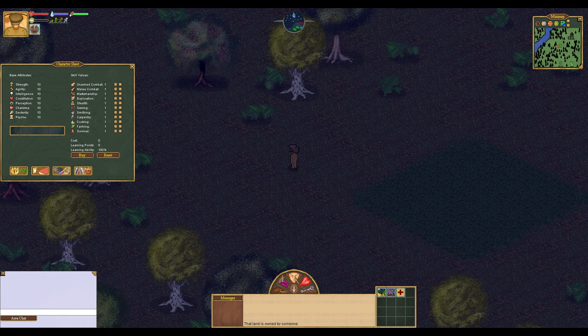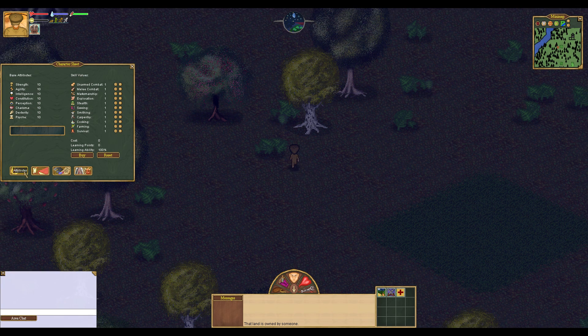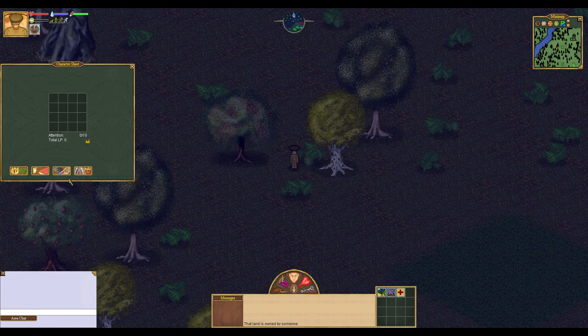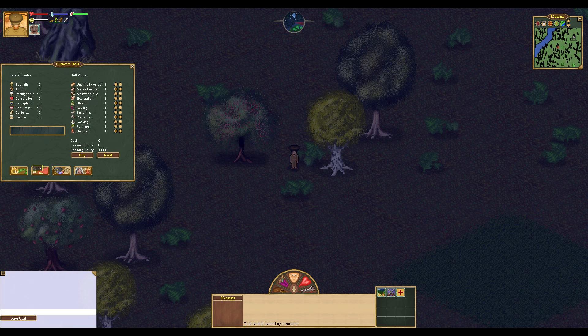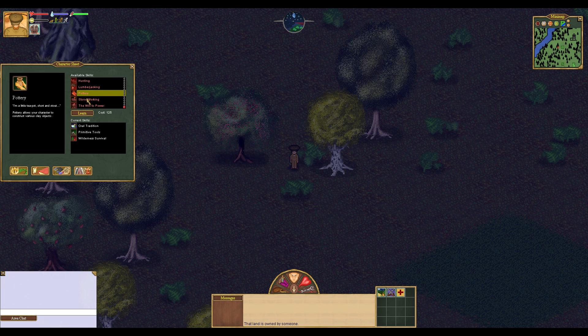So we want to gain experience points. We're going to open up our character sheet. We have a 10 in every single base attribute and a 1 in every skill, which means we are unskilled at everything — we are completely balanced as a human. We are not currently studying anything to become smarter. Here's our skill list, and you can see you start with oral tradition, primitive tools, and wilderness survival.